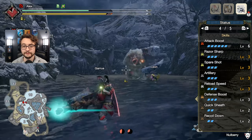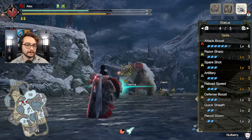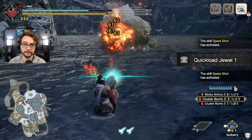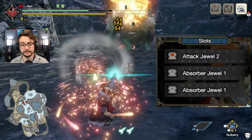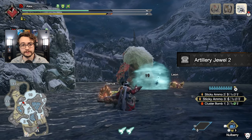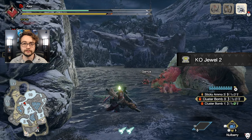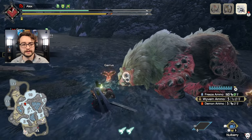Those are the only required skills — the rest depends on your slot perks. For decorations, you'll need three quick load jewels, which are level 1 slots and pretty easy to make. I have two attack jewels to bring attack boost up to level 6, absorber jewels for recoil down, and one artillery jewel to reach artillery level 3. In the level 2 slot you could throw another attack jewel on, or I threw a KO jewel to further ensure knockouts. You'll have one level 1 slot to do whatever you want with.